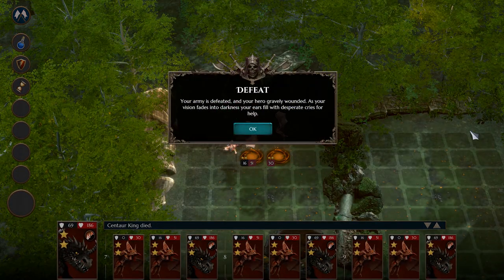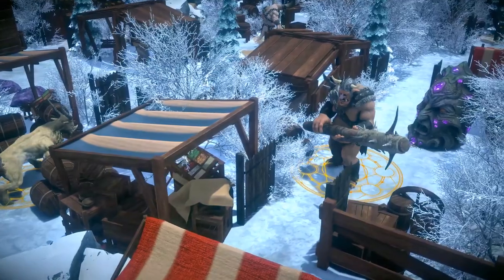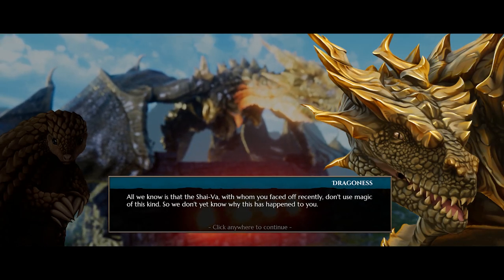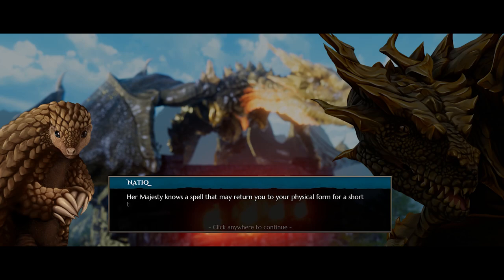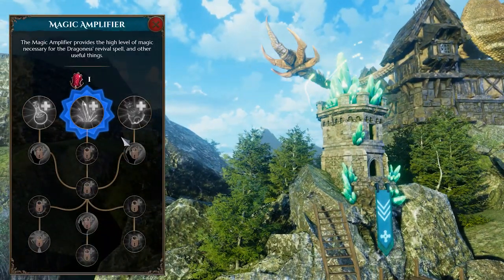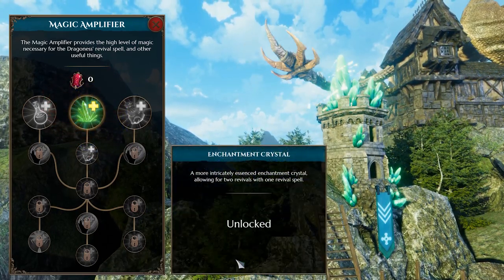But while your corporeal shell has been destroyed, your soul lingers on. This mysterious affliction seems to be affecting many throughout the kingdom, but we have been unable to identify its source. Lucky for you, our Noble Queen knows a spell which will return you to your physical form, at least for a short time. With the help of our newly constructed Magic Amplifier, you'll be able to choose from up to three different Revival Spells whenever you return to the capital.